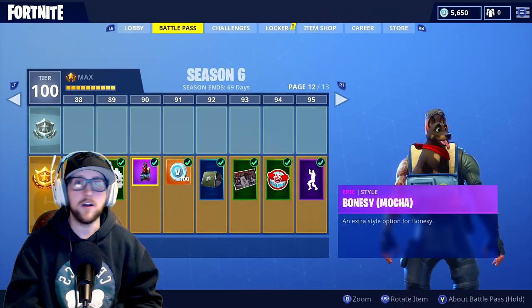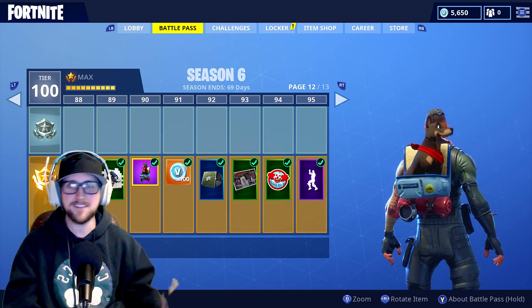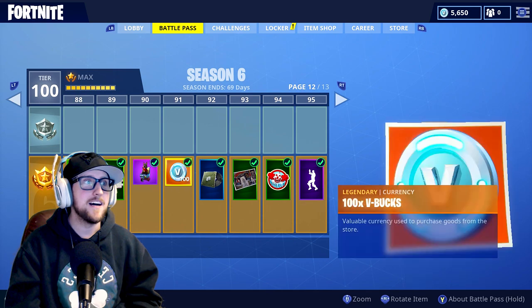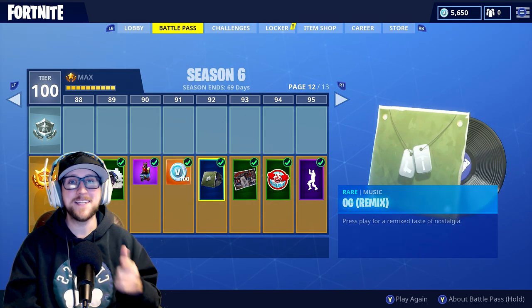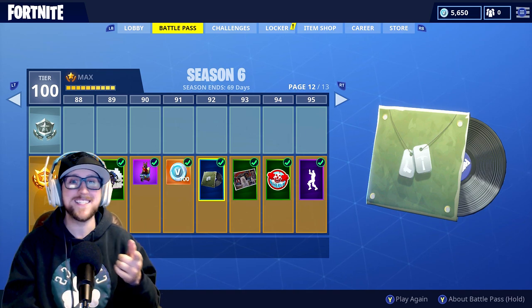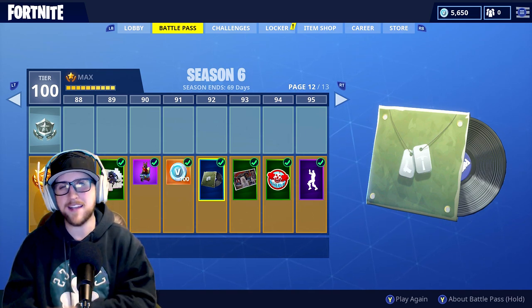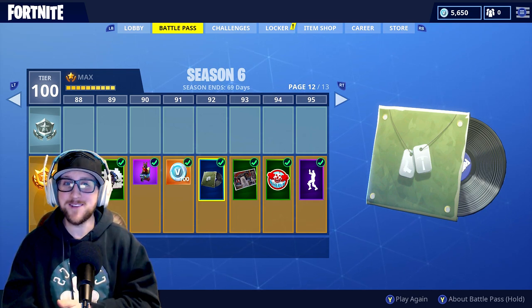Another dog — mocha colored — so you can kind of mimic your pets depending on whatever color their fur is. Here's an OG sound — that's going to be the original starting screen music. If you guys remember that from Season 1 and 2, they got rid of it around Season 2 or 3, and now you can go back to the OG music. A lot of people have been asking for this, so that's awesome.